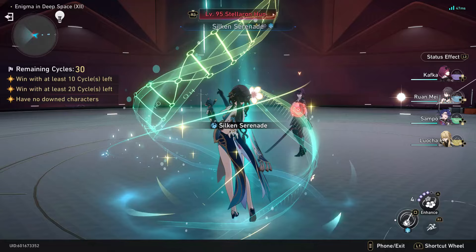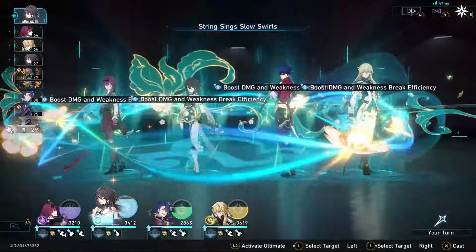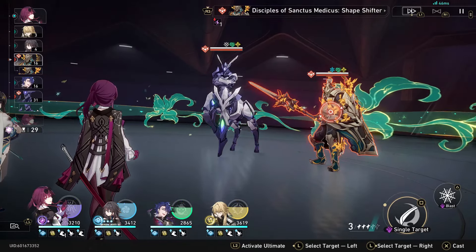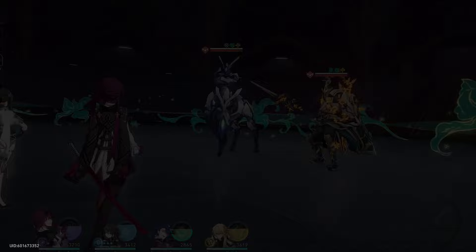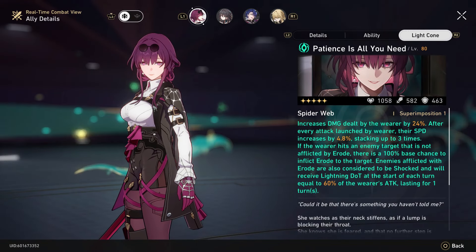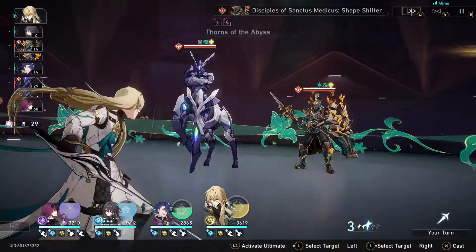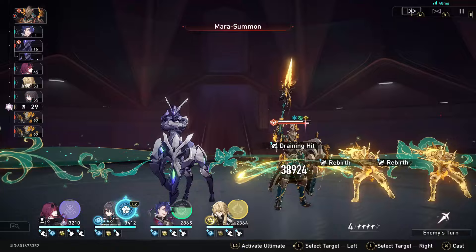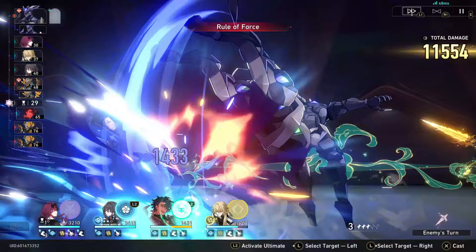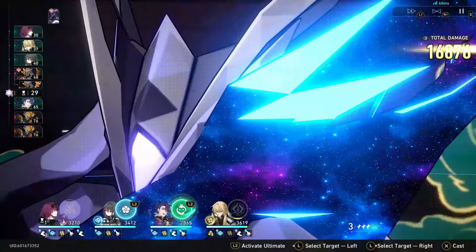We'll use Kafka's technique, which is going to apply Shock. Kafka versus Kafka is not typically something you'd use because Kafka has significant damage resistance. If I don't have a skill point, I can normal attack and it'll inflict the Ensnared status on the enemy, which is basically just your lightning DoT. So they're considered Shocked. Now we're going to try to break this enemy.